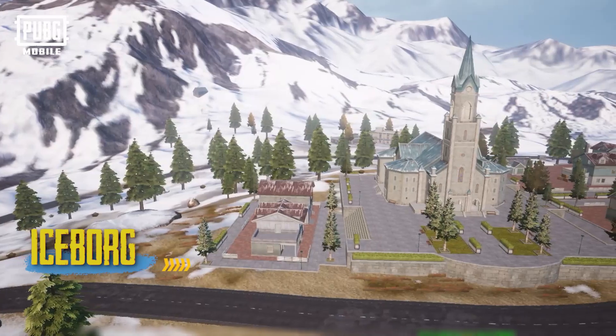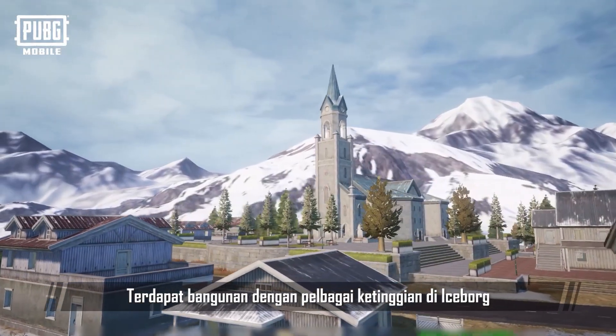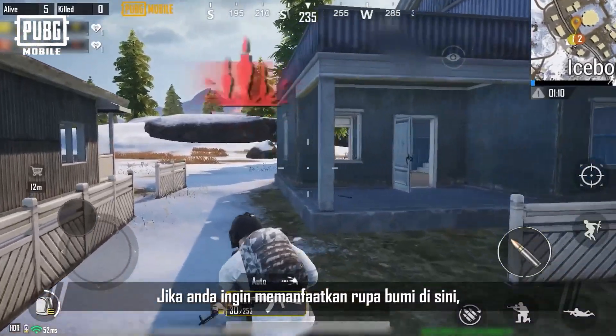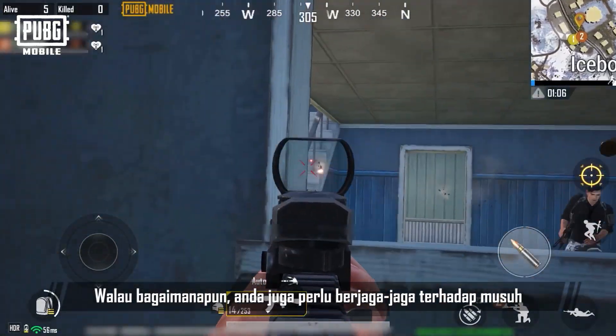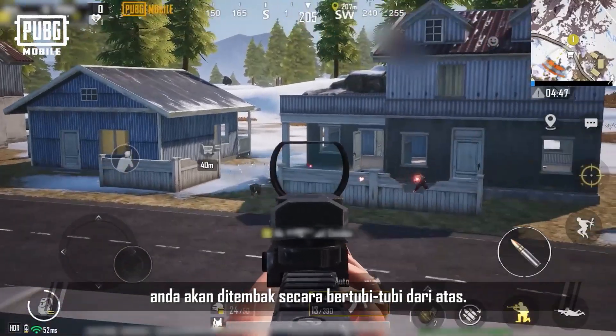Ice Borg! On a snow-covered hill, a castle stands. There are a lot of buildings with varying heights in Ice Borg, with a white church in the center. If you want to take advantage of the terrain here, why not try to attack from behind? But keep an eye out for enemies doing the same thing, because once you expose yourself, you'll be at the mercy of enemy fire from above.